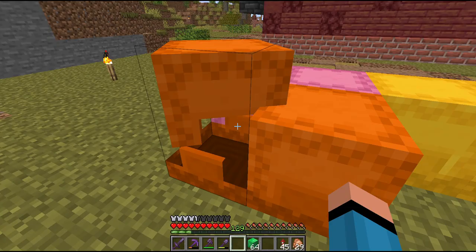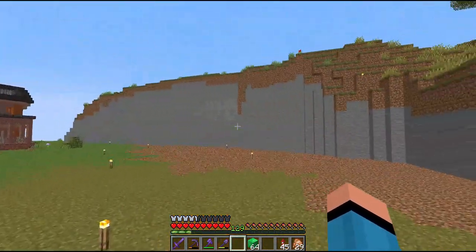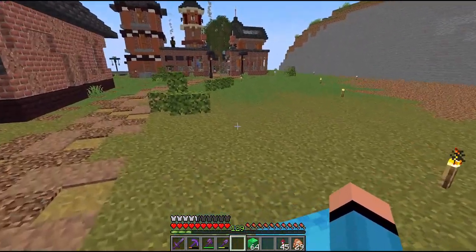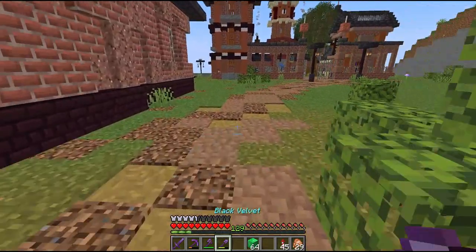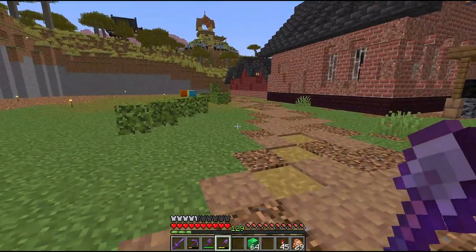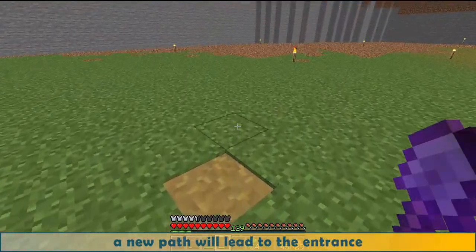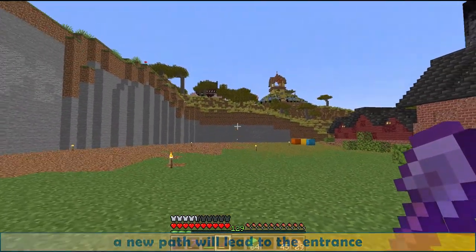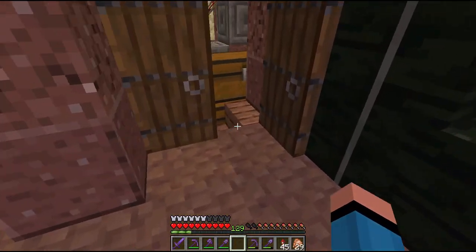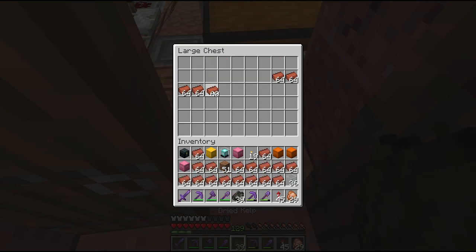I filled almost 7 shulker boxes of grass blocks, dirt and stone, but I still have to terraform all the surrounding areas, or tear everything down — we will see. Now follow me on this street; the new building will be on our right. At this point a new path will lead to the entrance. In the meantime, all the bricks should be ready. Here they are. Now let's fly to gather some more materials.